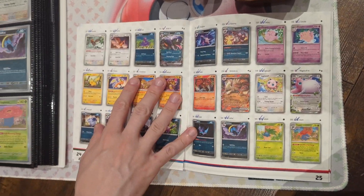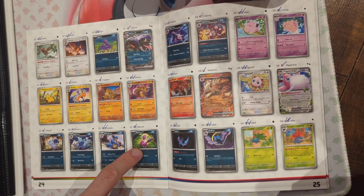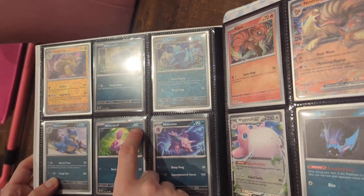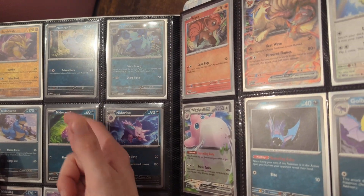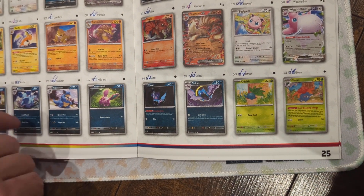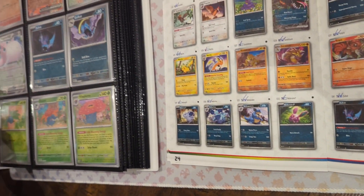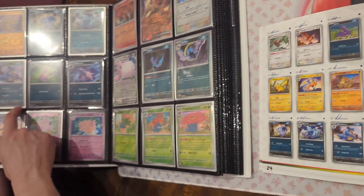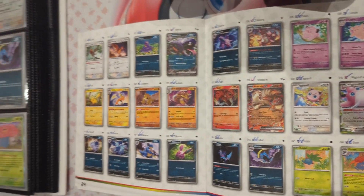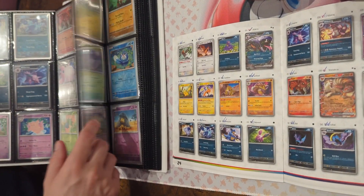Sandshrew seems to be hard to get as a reverse. We've got missing a Sandshrew. Nidoran apparently is one of the most expensive reverse holos. We don't have both Nidoran reverse. We don't have the arena reverse either. We don't have the Nidoqueen — we got it. Nidoking reverse we're also missing. Let's check out Clefable.